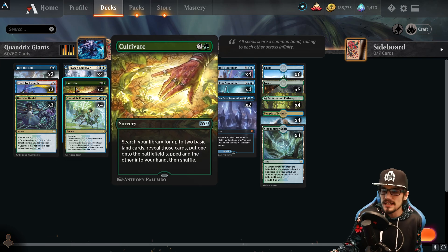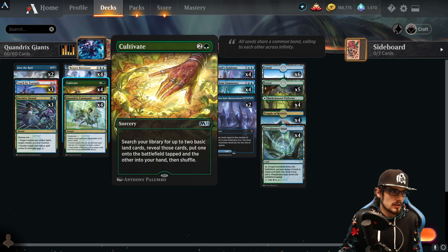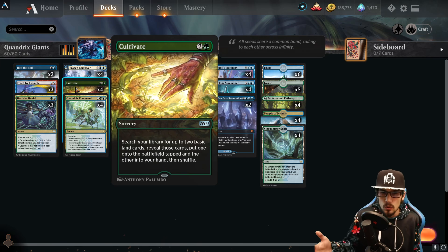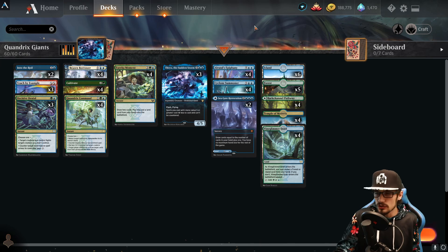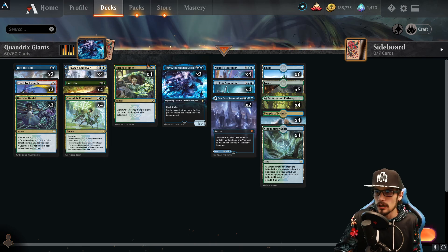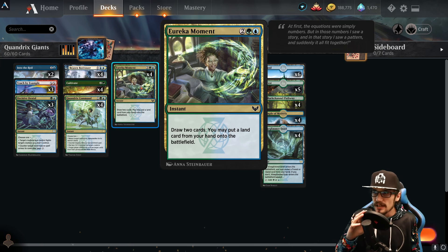You're all familiar with Cultivate — four copies in the deck. For three mana at sorcery speed, search your library for two basic land cards, put one into the battlefield tapped and one into your hand. That's just going to propel us further into some of the heavier cost spells. The average is 4.1, so we're not casting much below four, which makes Cultivate for three a great option.